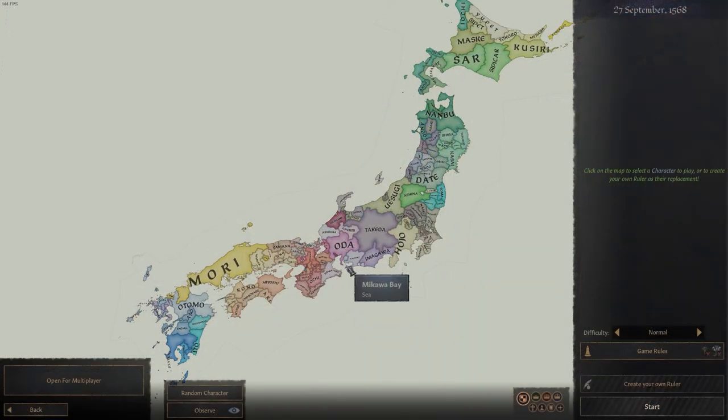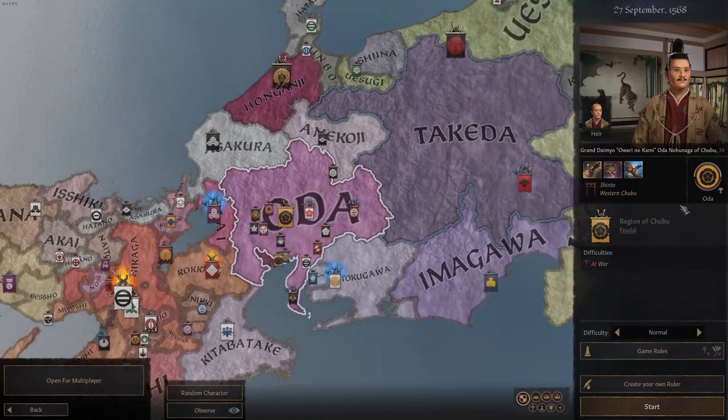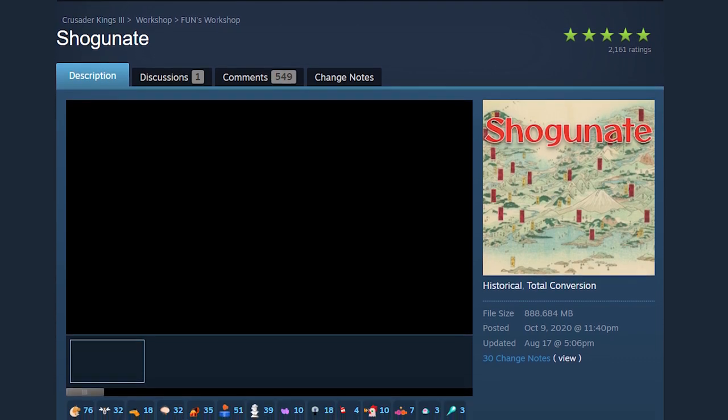Not simply adding Japan to the already existing map in the game, but making an entirely new map focusing solely on Japan. This is the Shogunate mod. But don't let the name confuse you — I am not connected to the project at all, we just share a name.